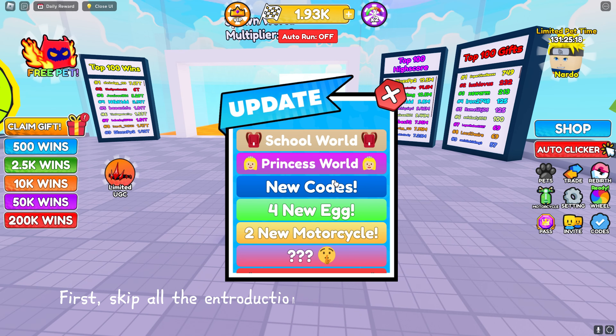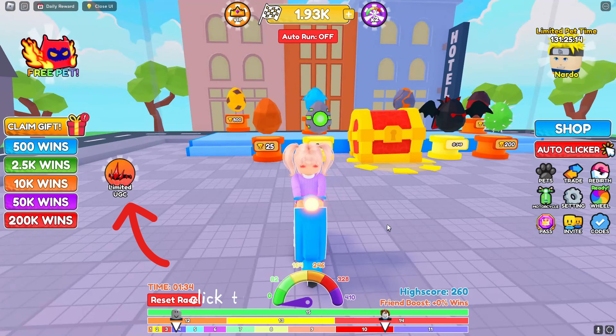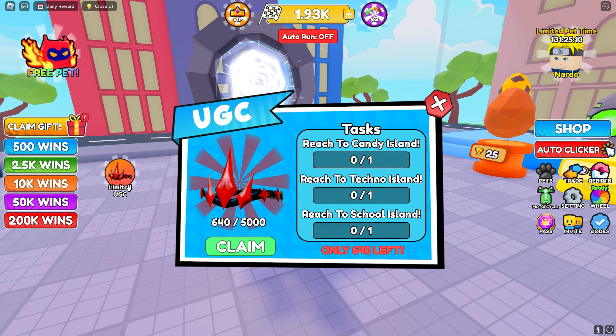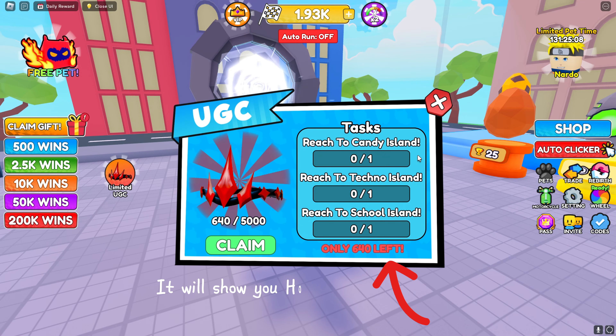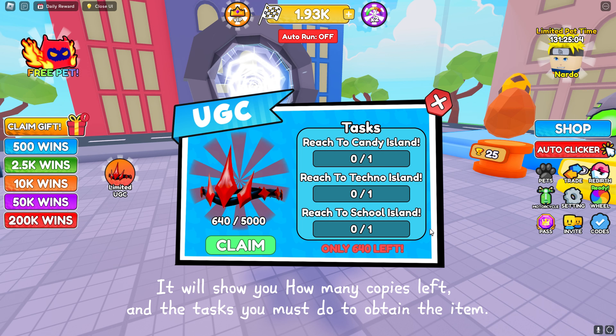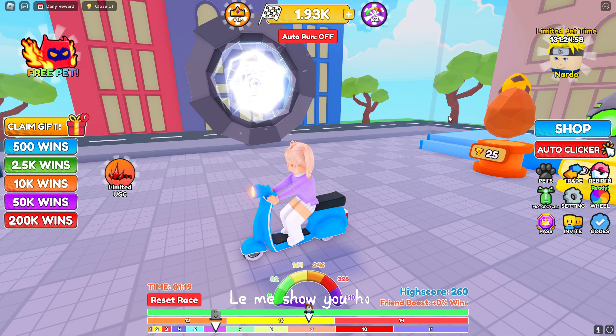First, skip all the introduction and check how many copies are left. Click the UGC icon on the left. It will show you how many copies are left and the tasks you must do to obtain the item. You need to reach the last island on the list.